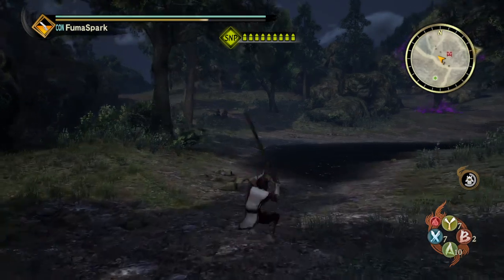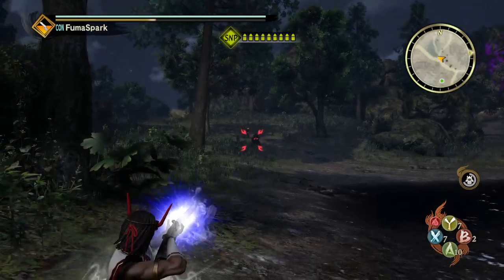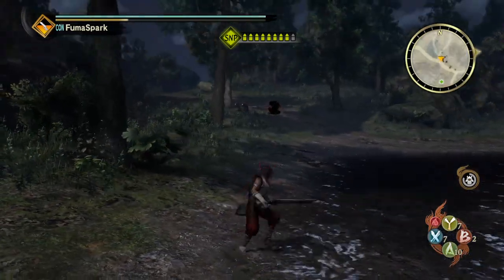There's also a special attack you can do where you press B — or circle on PlayStation — and you shoot a more powerful style bullet.